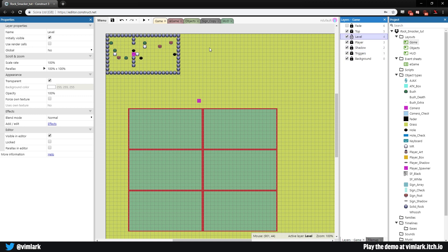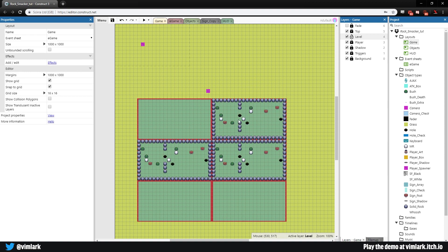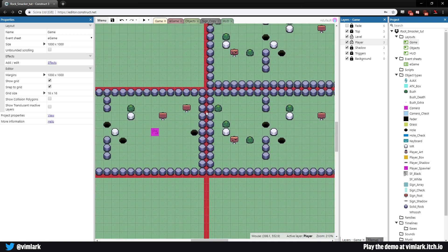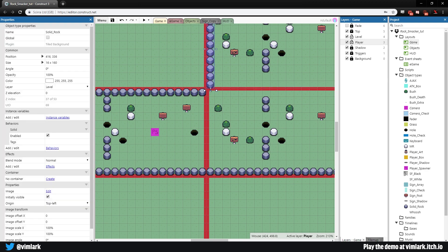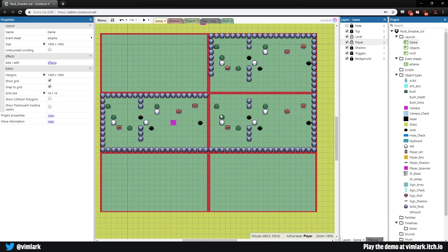Lock the triggers layer, come up to the level, select everything and drag it down into the play space. Hold Control and drag a copy to the side, then duplicate it vertically so we can see the camera moving up as well. The player also needs to come down. Zoom in and make some tweaks — right now there's no way to get through the different areas, so delete some walls to open passages. We don't want the player walking into an area that doesn't have a camera check.